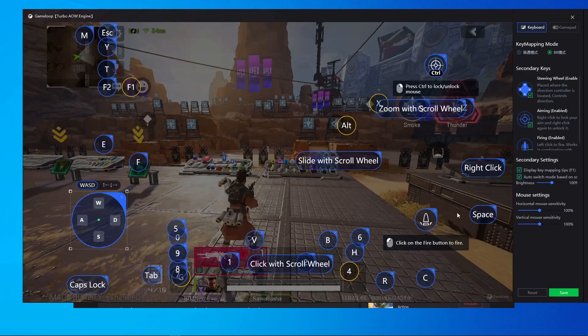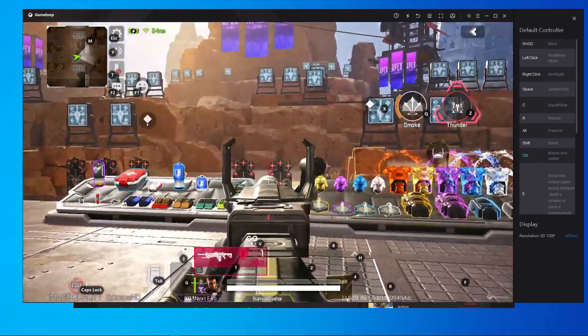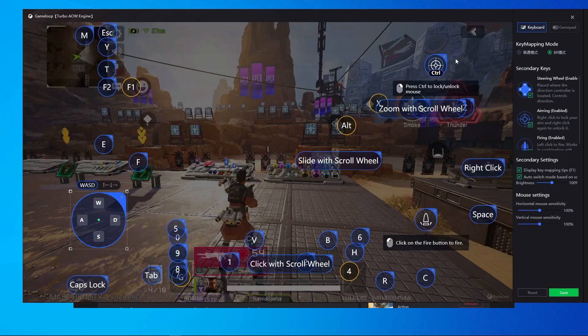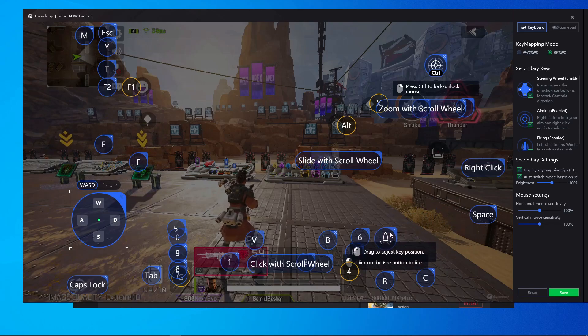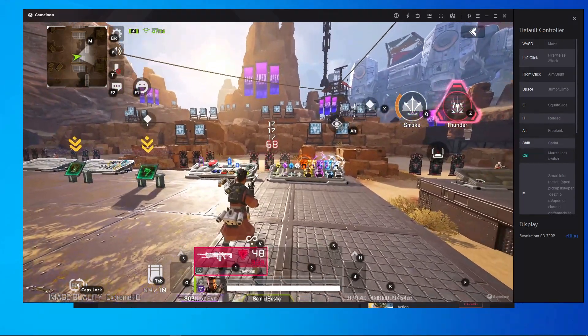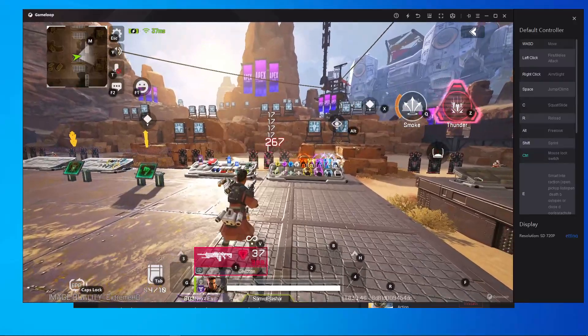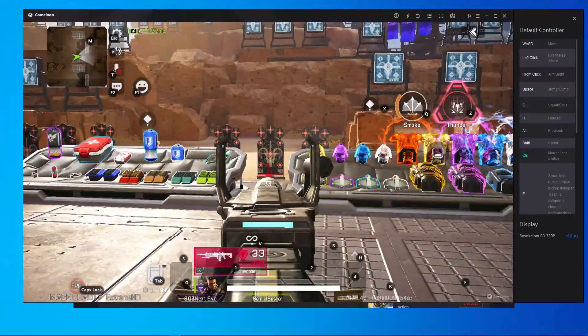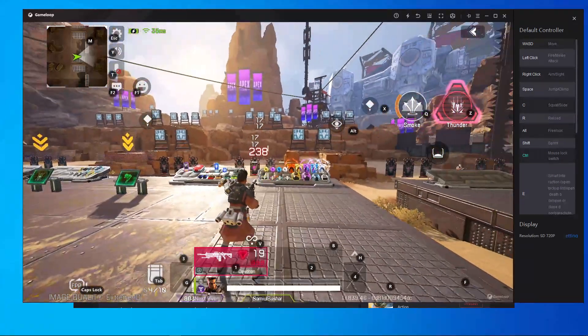Another issue in this key mapping: if you press fire it automatically opens the scope. If you don't want auto-scope, open key mapping again and put your fire button above the R button and save. Now you can see the scope doesn't open automatically — you can fire, and press the right button only when you want to scope.